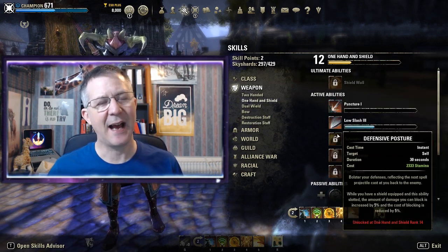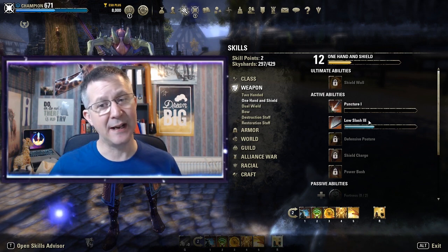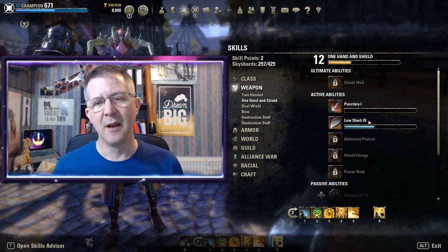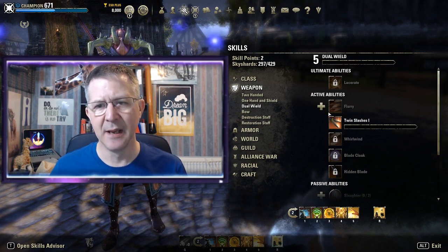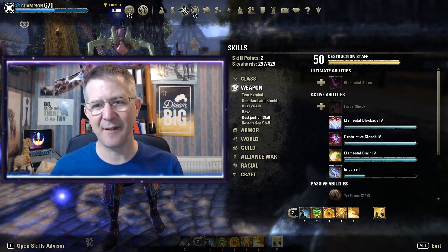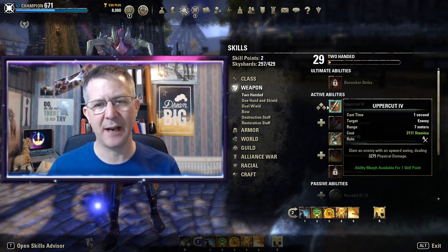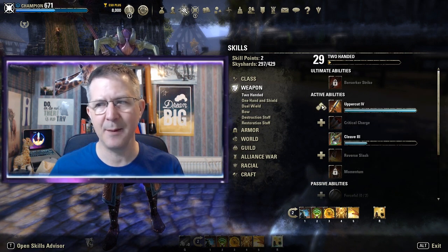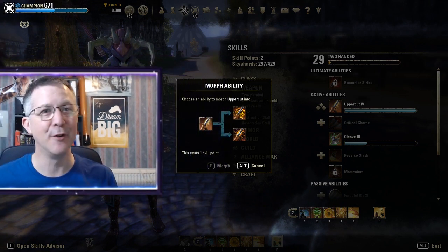Each of the abilities also has its own level, and you can see here with Low Slash it's slowly increasing. As it increases you gain levels within that active ability, which makes it a little bit more powerful. When you get to level four in an ability, you get the option to morph it. This plus sign here means I can gain that skill, and if it shows a morph symbol — like Uppercut in the two-handed skill line — that means it's ready to be morphed.